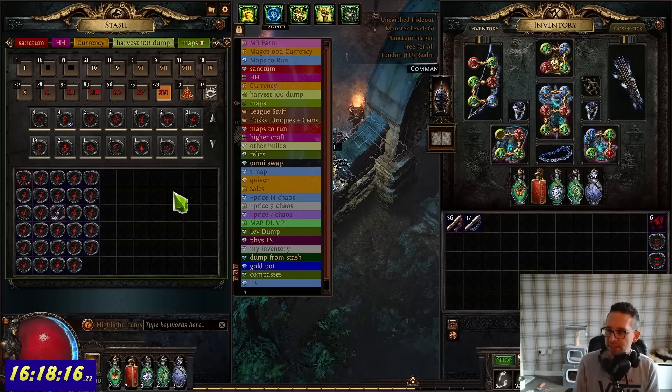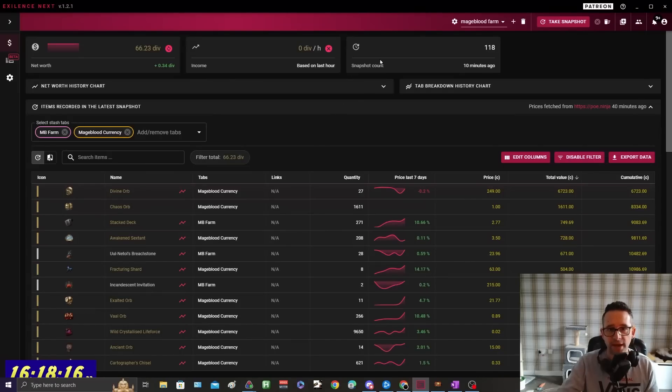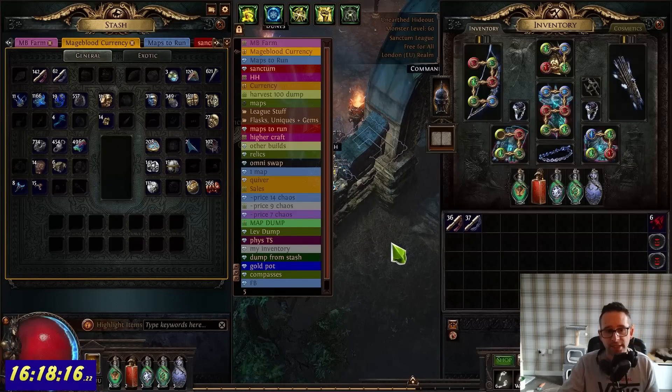This isn't really an exact accounting of what each currency makes per strat — it's about what I'm doing to get a Mageblood and tracking costs. Because I'm putting everything into one dump tab, it's easier to track hourly rates. I'm buying all my materials from that tab, and when I refresh in Exilence Next the currency goes down, and at the end of the session I can compare to my starting point to get my hourly rate.